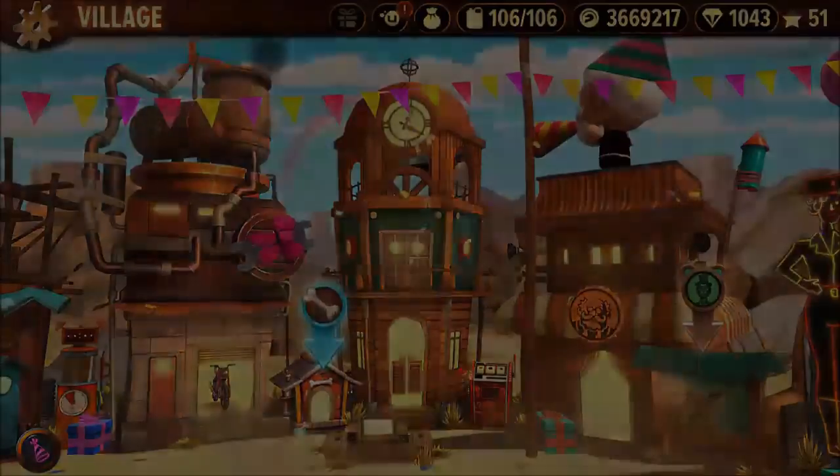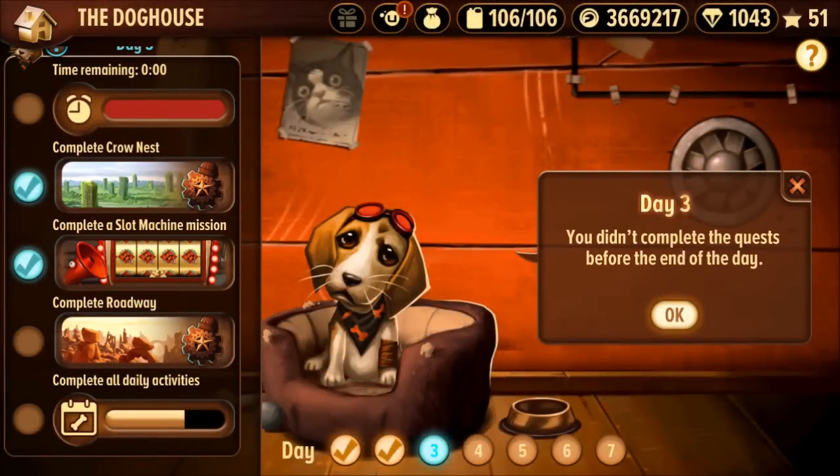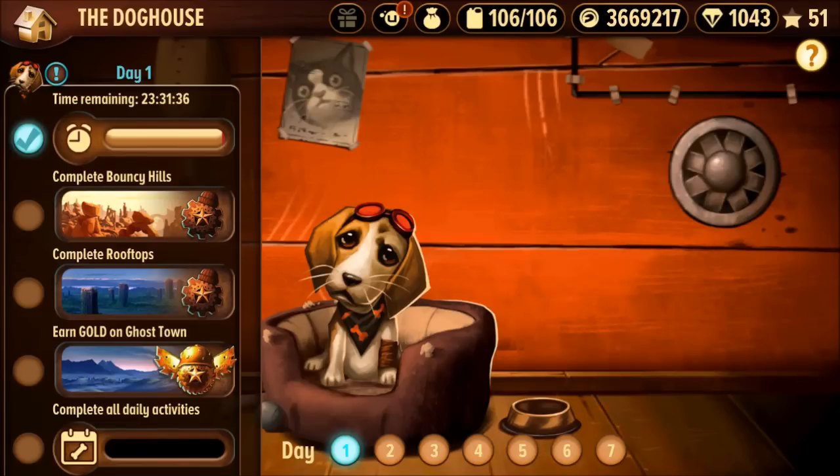One, since I was doing it on the fly, I didn't really understand how to complete the 'start a showdown' task in the Doghouse. I found out after the fact, it's not just that you have to start a showdown with another player — you have to actually start a race with the opponent, and then it'll complete that mission. I'm sure most of you have figured that out by now.